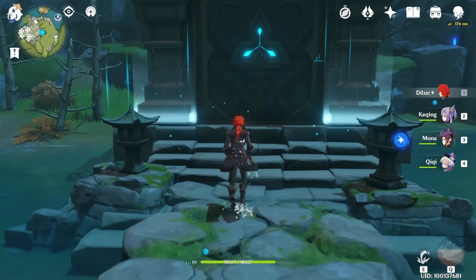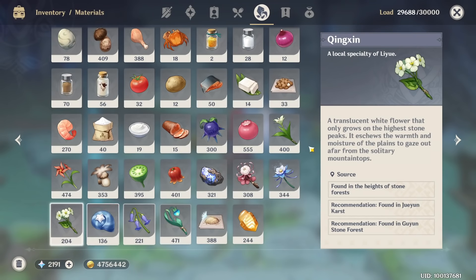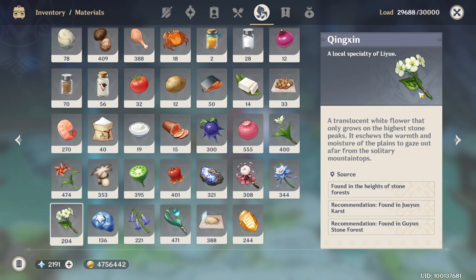Hello guys and welcome back to my channel. In this video I will show you where you can find the Qixin. This plant is used as a sand material for Xiao in the closed beta test. So when they release Xiao in the open beta, if they don't change the plant, Xiao will need the Qixin as a sand material, so you can start to stockpile some of them to prepare for Xiao.